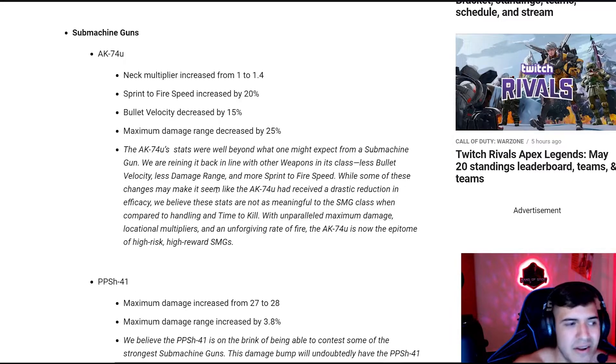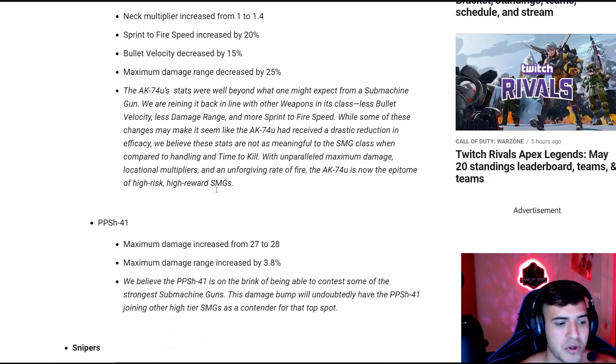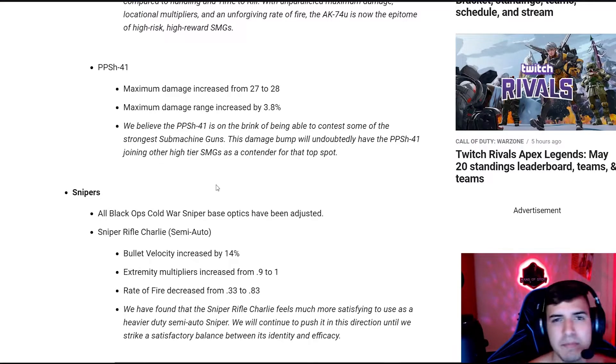They're also giving a little more buff to the PPSH. They buffed it a little before and it felt better but not good enough. So now they're increasing the maximum damage from 27 to 28, and the maximum damage range is increased by 3.8%. Let's see if this minimal buff helps it out.